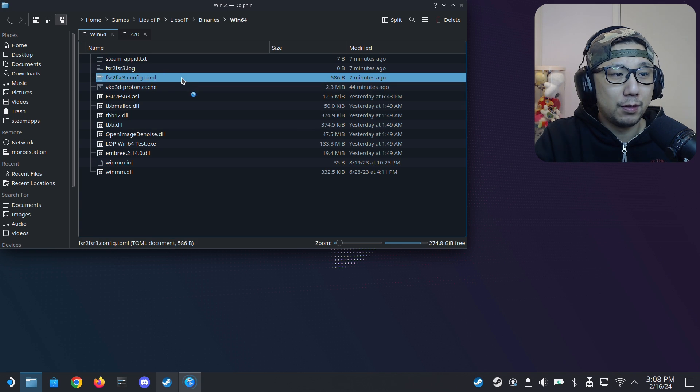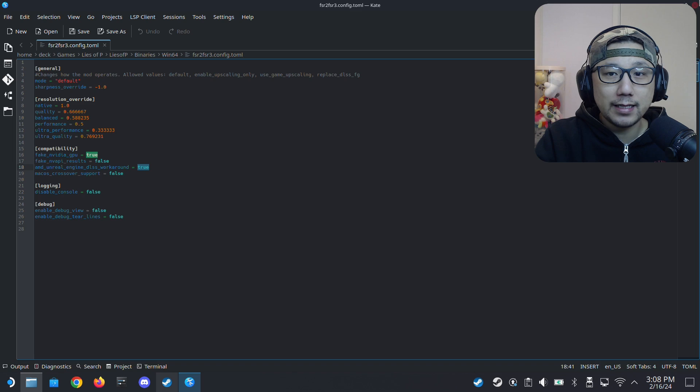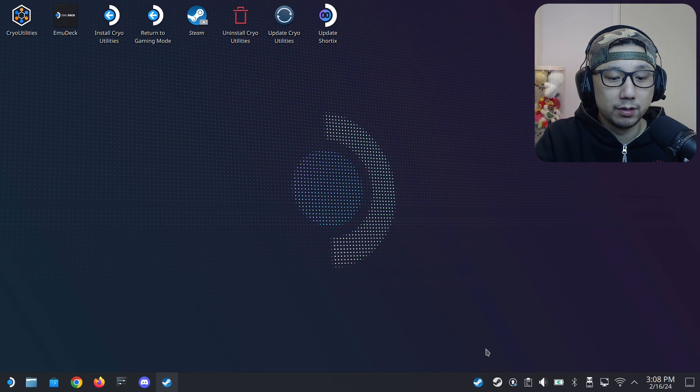Once you run the game and generate the config file, double-click it and make sure you set 'fake_nvidia_gpu' to true - by default it's false. Also, since this game is built on Unreal Engine, you can turn on 'amd_unreal_engine_doss_workaround' and set it to true as well. That's it - that's how you install the mod.